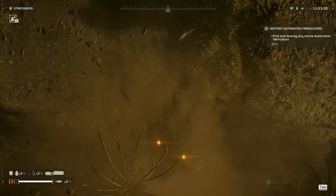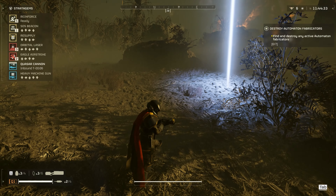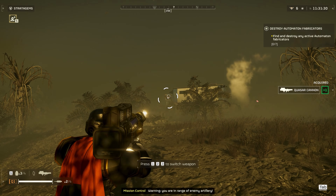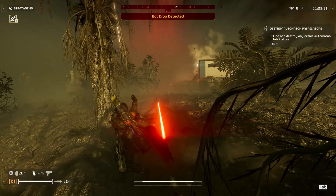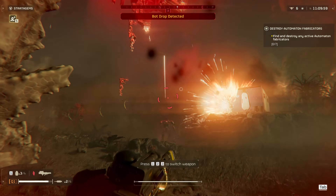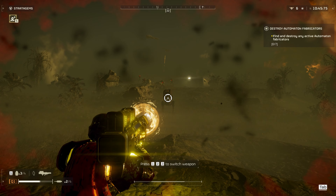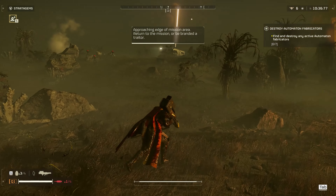All right, Quasar Cannon — I'm gonna try that first. First impression: you have to hold it down. Unlike medium-sized enemies, it looks like it's a one-hit kill. I missed one shot — there's the cooldown, about four seconds, which doesn't seem too terribly long. One important note: you only have to hold it down and it fires by itself; you don't have to let go at any point.